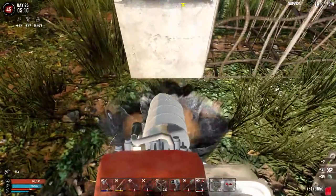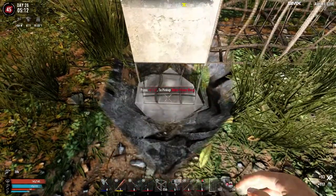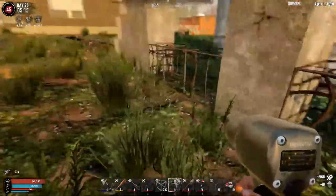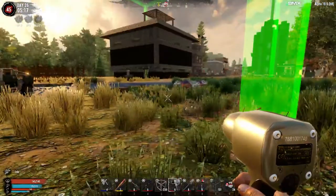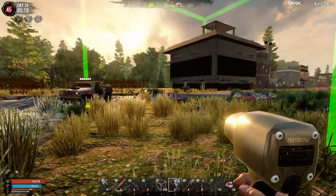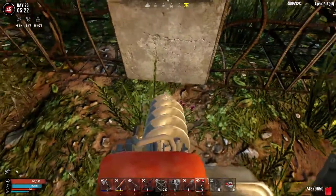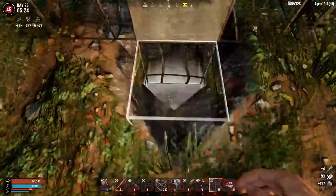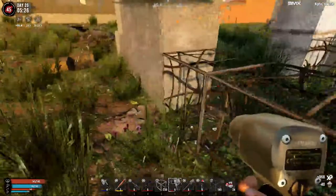I normally dig down at least two blocks, because that gives just a little bit more support. You could go all the way down to stone, which would probably get even more support — I believe the support is based on the block it's standing on top of, so ideally they should go down three blocks to the stone layer. But with a base like this, since it's not super huge, I think you can get away with just going down two blocks.